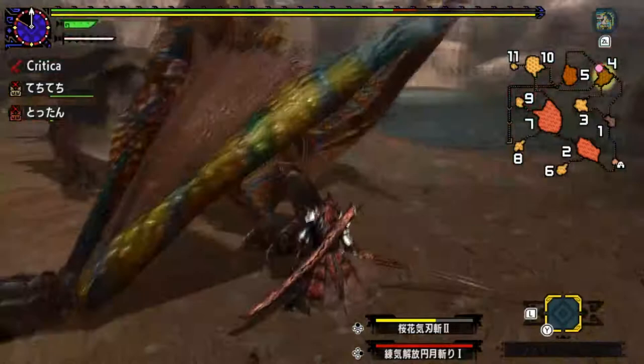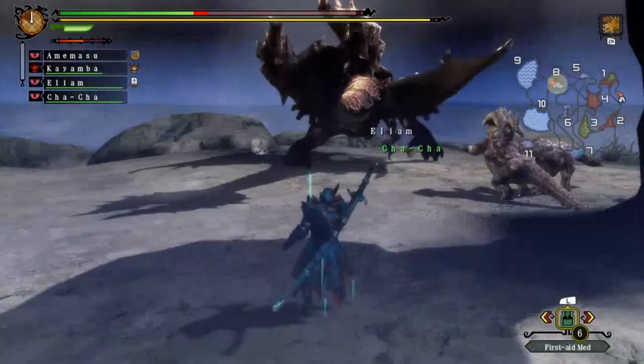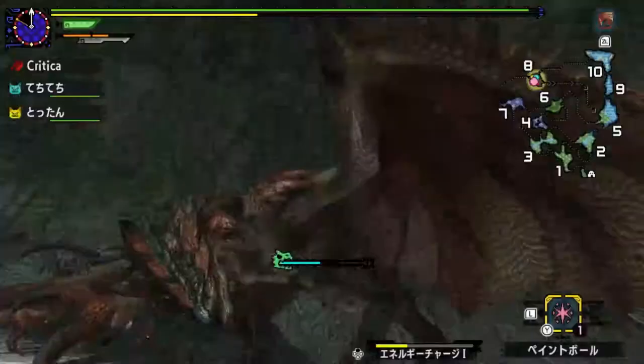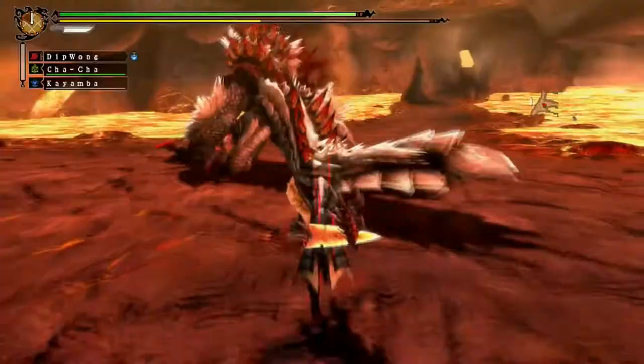Large monsters are the bread and butter of Monster Hunter combat — they're what you, the player, will be fighting most of the game. We're going to be examining them by the generation they're introduced, including later permutations of their skeleton introduced in later generations — for example, the difference between a Rathalos and a Tigrex body type. We'll also be excluding subspecies and other variants, which we'll discuss later in the video. Let's get started with Gen 1.